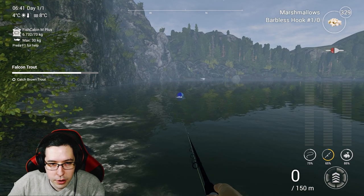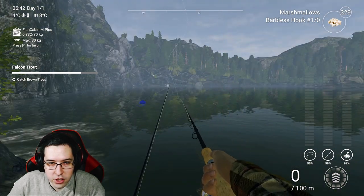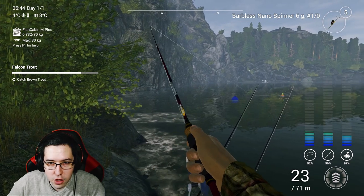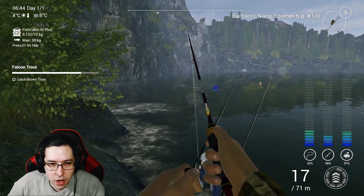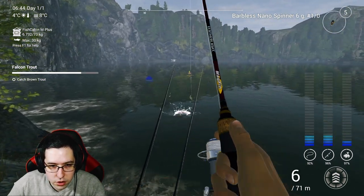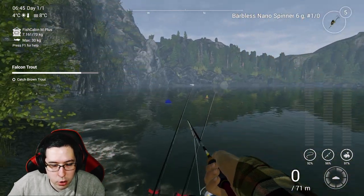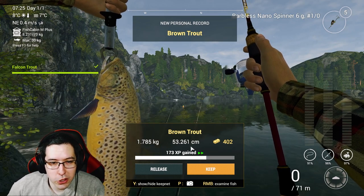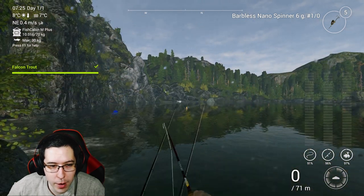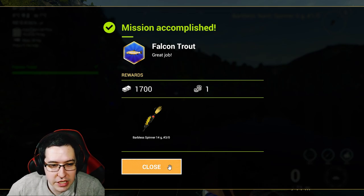You'll grab brown trout here, but if not, check the log bridge spot. We also get rainbow here. Casting just a little bit in front of us — and literally the second I started reeling, fish on! Going to be a brown trout... no, a young rainbow trout. Finally grabbed the brown trout though — it took a while but you can definitely get them here. Grabbed a barbless spinner, 14 grams, size 3/0 hook — nice reward.